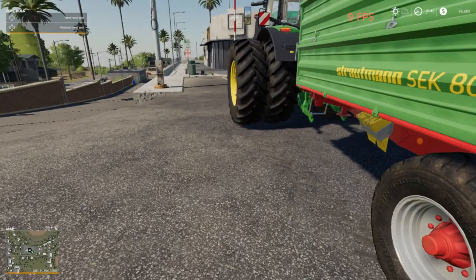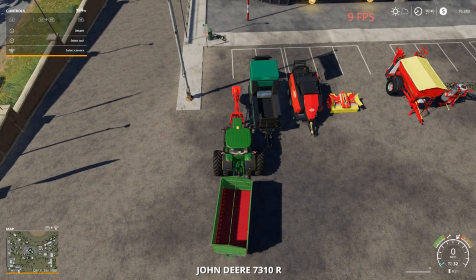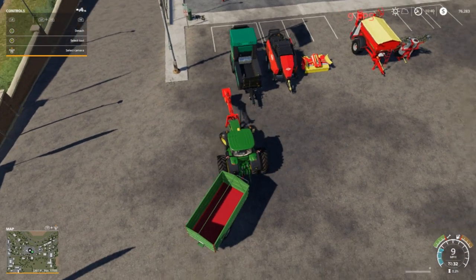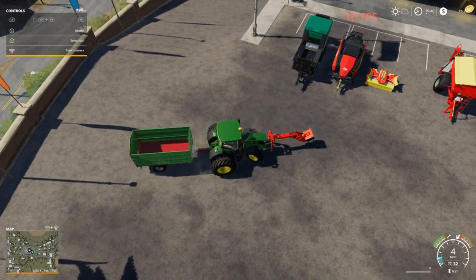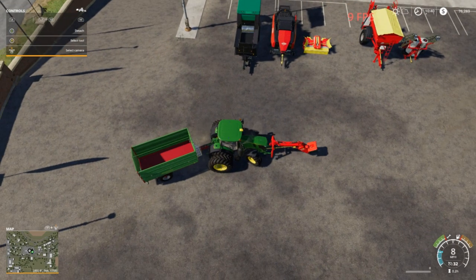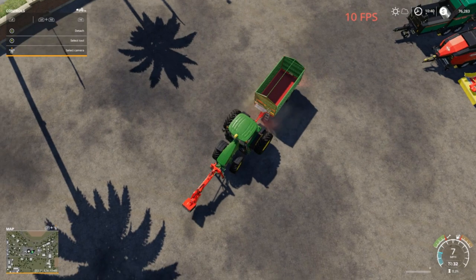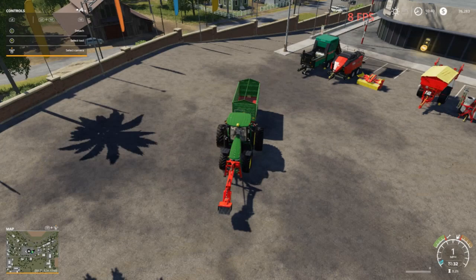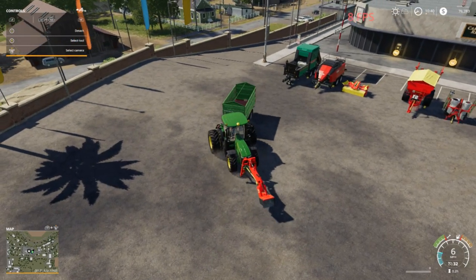I may just have to trade it in for one of those plows I don't like. That's right folks - the subsoiler will not create a field. It'll plow a field, it'll act like a plow, but it will not create a new field like a plow will. There's supposed to be another one out there that's a different color - just red - I'll show you in the store in a minute.